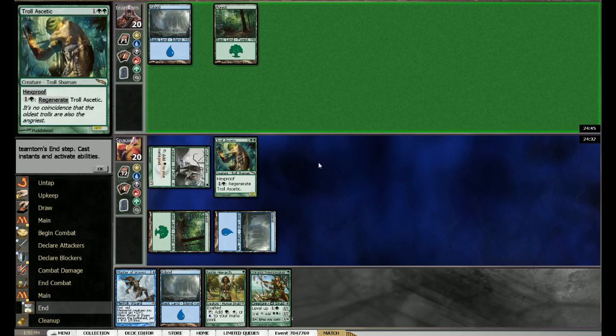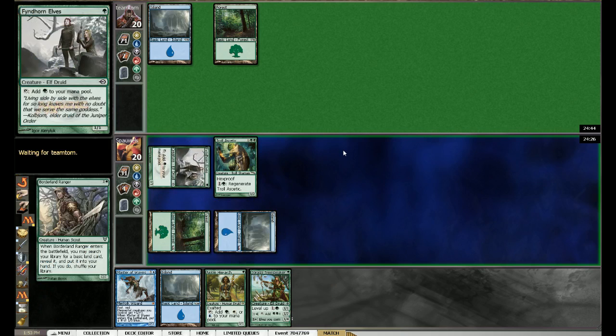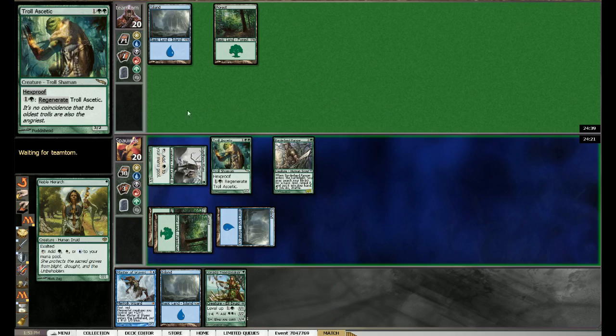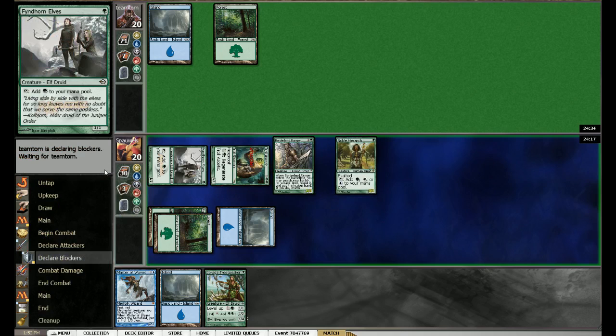He seems to be the same colors that I am. Let's play a Borderland Ranger and see what he does. Let's get another green - of course I want to use the ability. Play Noble Hierarch and hit him for 4. I don't think there's any flash card here that I should be scared of. I do have a really explosive start here though.